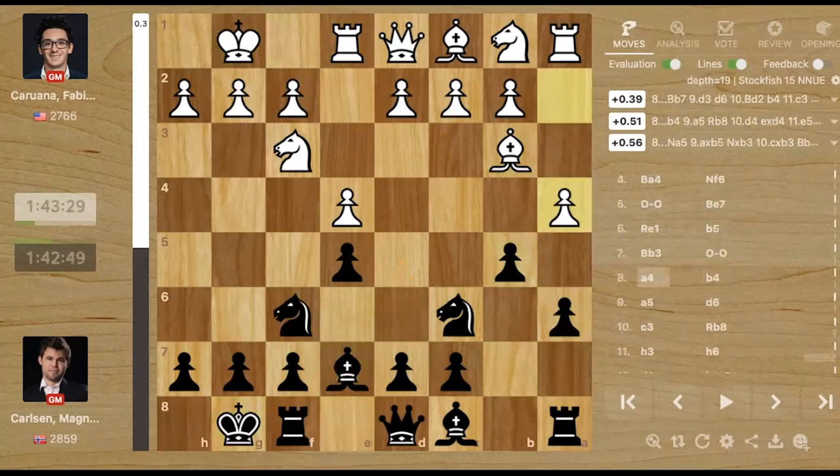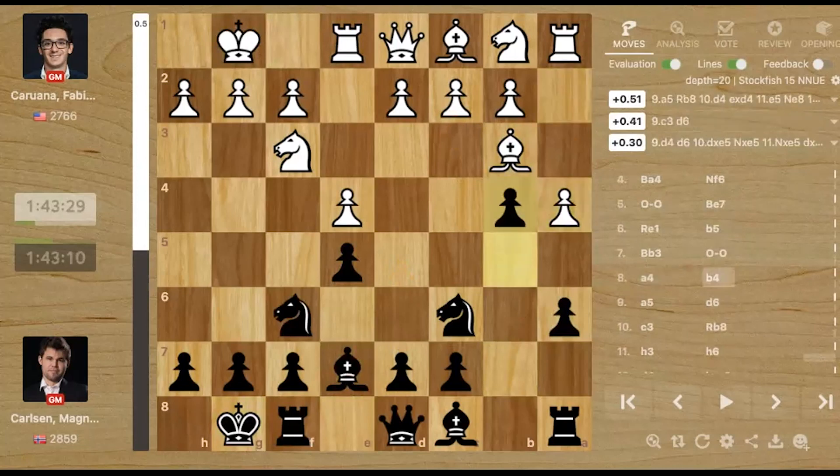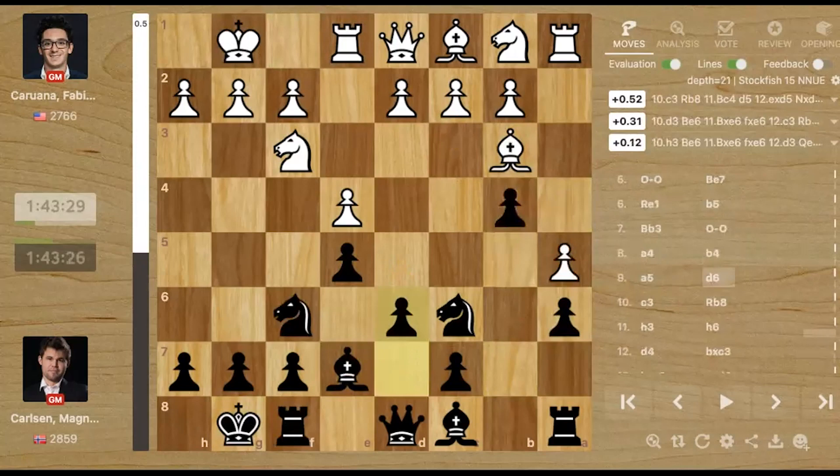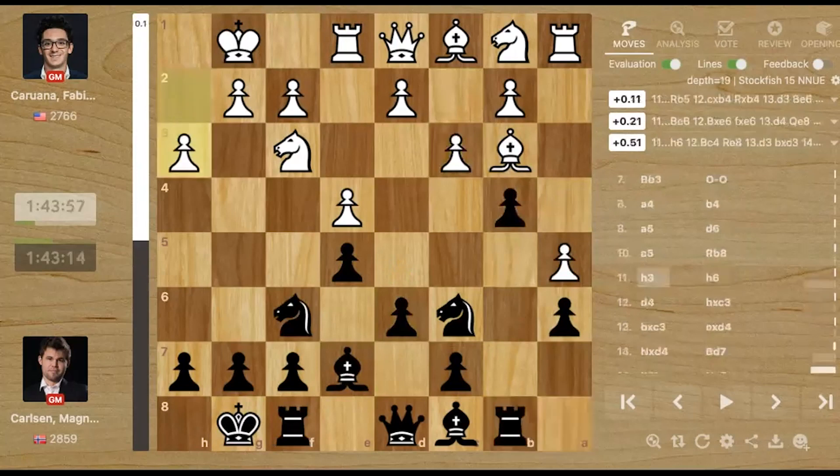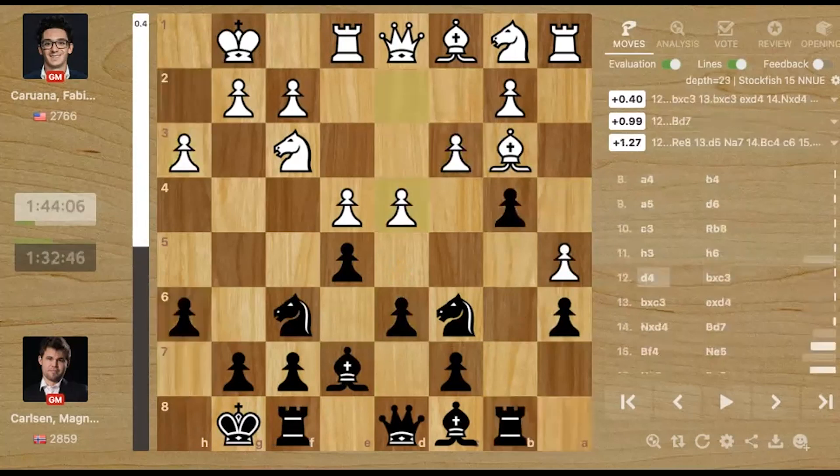Fabiano plays pawn a4, not going for the Marshall line. b4, a5 and d6, c3. So White is anyway going for the c3, d4 push. Rook b8, h3, h6 and d4. So White has got what he wanted in the Ruy Lopez — he got the center.